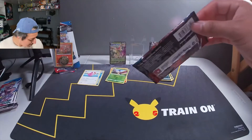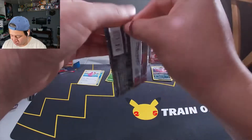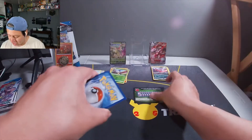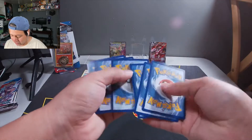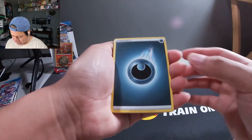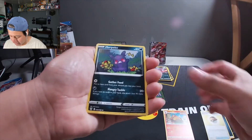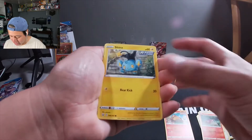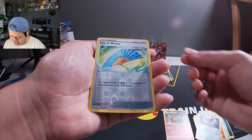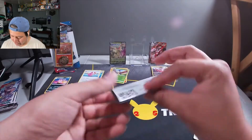Let's move on to the third pack and see what we get. Another green code card - save that to the end. We got some Dark Energy, a Tepic, a Pignite, more Peppercorn, Spearow, and a Vanilluxe Reverse Holographic - I don't have that one yet. There's that code card.